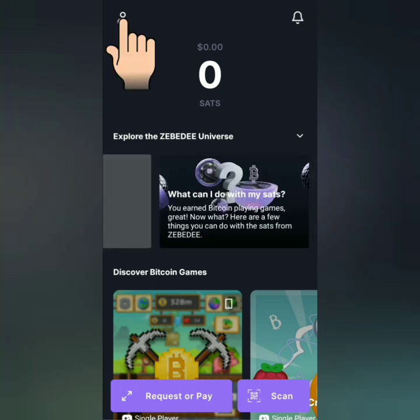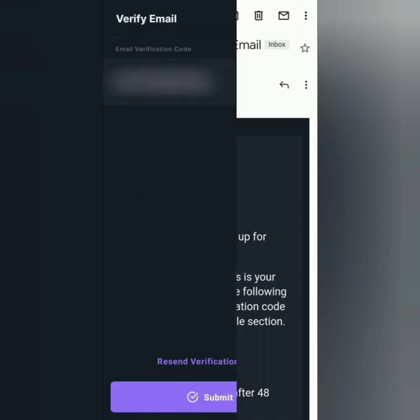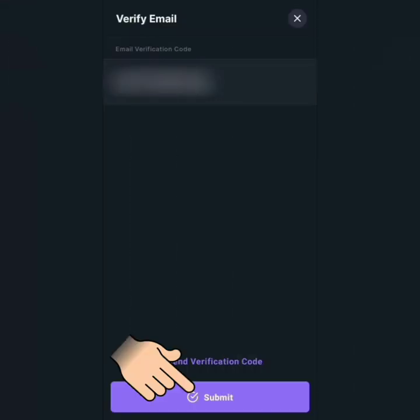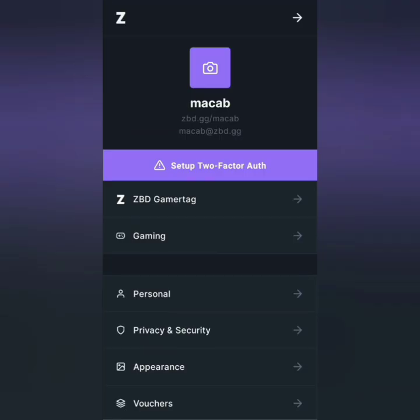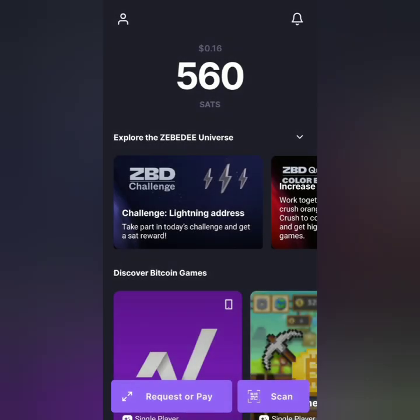Click this icon here to verify your email. You will receive a verification code — enter the code here, then submit. Your email is now verified. You can choose among the games featured here, like Bitcoin Miner.